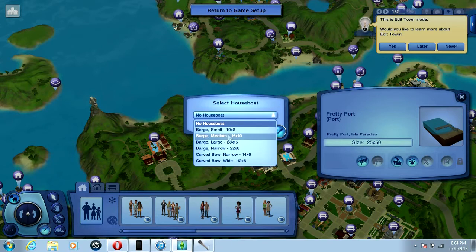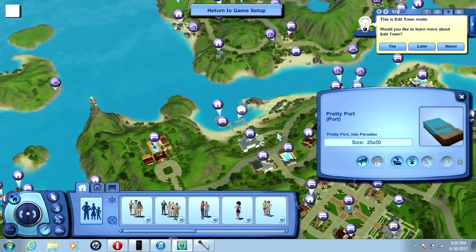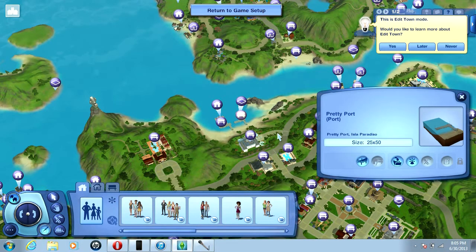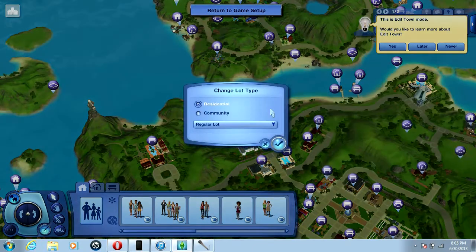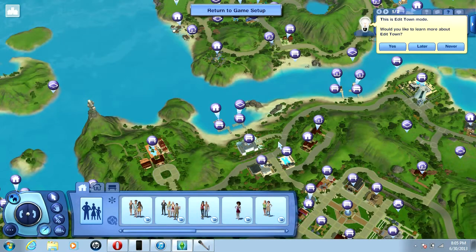For regular houseboats that look like a standard house base, you have barge, small, medium, large, and narrow options. But for it to actually look like you're on a real boat, you need to go for the Curved Bow — specifically the Curved Bow Wide. Click that, it loads, and then you click on it and choose to edit the boat. Set it as residential, regular lot or apartment lot — you can even have an apartment boat.